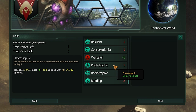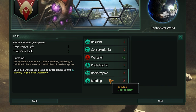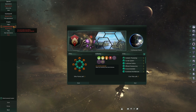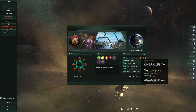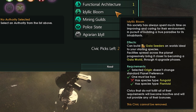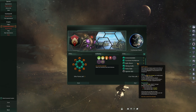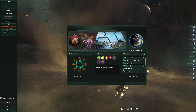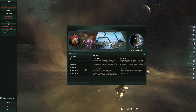Two of the three new traits will change the upkeep costs of your populations, with one of them making Tomb Worlds more attractive options for colonization, and the final new trait allows for some pop assembly through budding. Of the two new civics being added, one is available to all regular empires, hive minds, and machine empires to turn food into alloys, while the other new civic is exclusive to certain types of Plantoid and Fungoid empires, allowing them to build Gaia Cedars that terraform planets into Gaia Worlds over four phases.